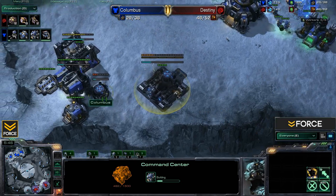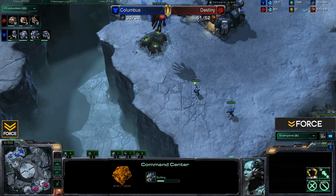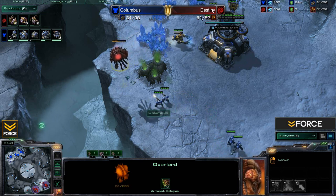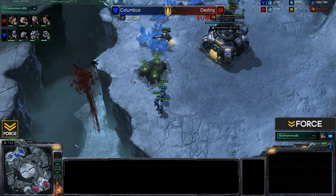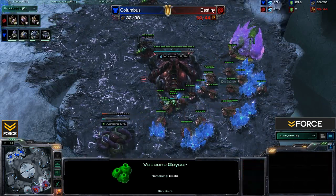With this third base Columbus will be able to heavily saturate the natural and main, and then once those are fully saturated expect him to move out after accumulating an army. This will most likely be an orbital command placed right down here. The overlord scout is now moving in for Destiny, scouting out that expansion, but he's going to lose this overlord — a few more Marines come in to finish it off. Destiny already a little bit behind, 100 resources lost there.